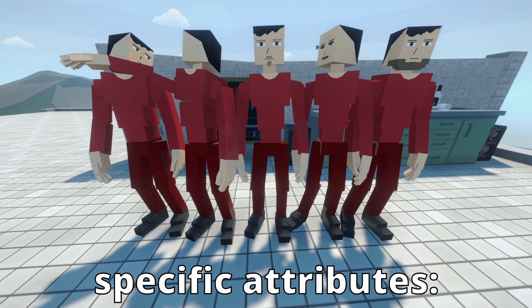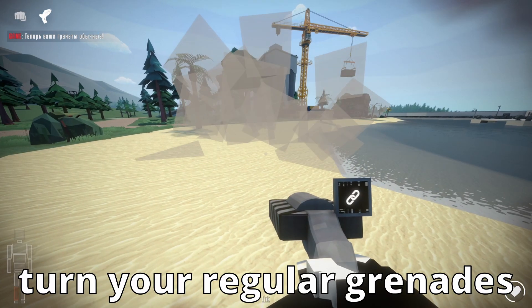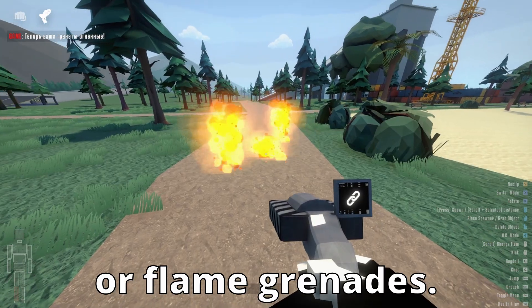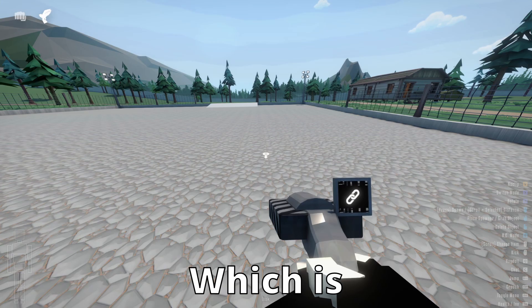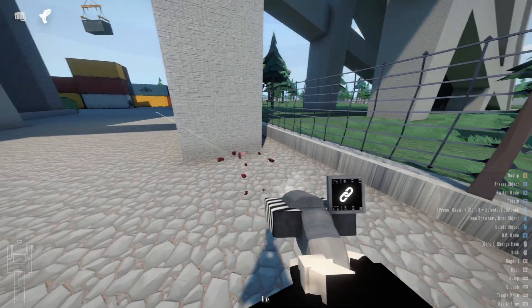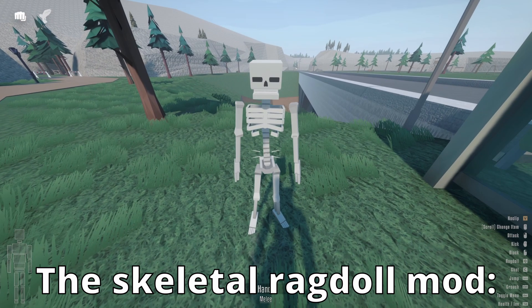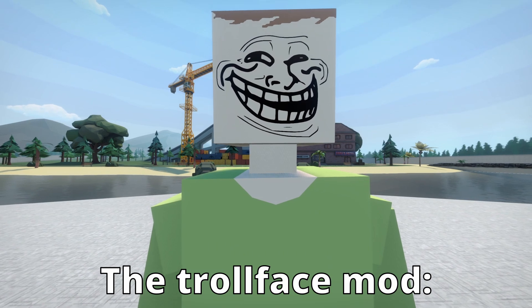which allows you to spawn ragdolls with specific attributes; the custom grenade mod, which allows you to turn your regular grenades into smoke or flame grenades; the invisible ragdoll mod, which is self-explanatory — it keeps ragdolls invisible. There's also the zero gravity mod, the skeletal ragdoll mod, and the troll face mod.